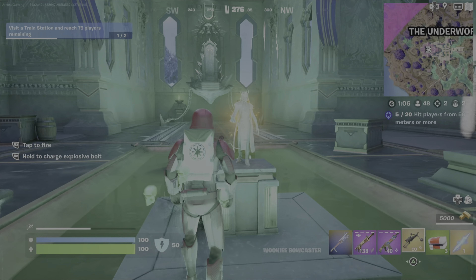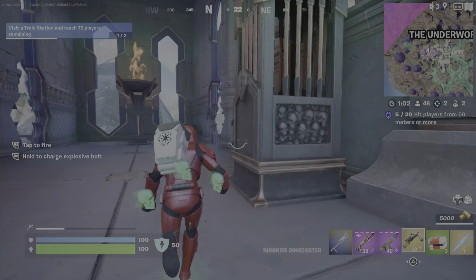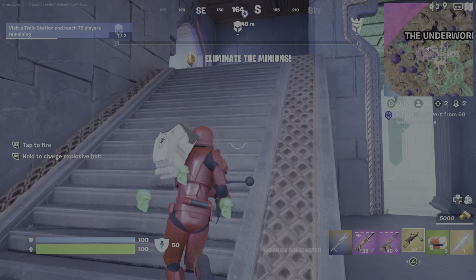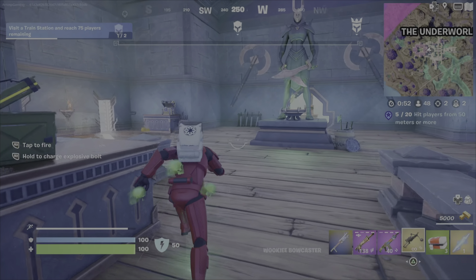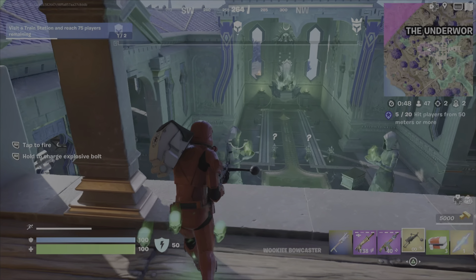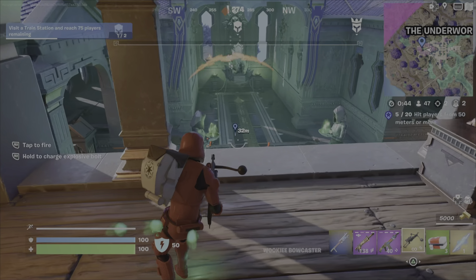Probably the easiest and quickest way to rack up the numbers once you have a bowcaster is to go to one of the shrines, knock over an idol, and challenge a god to a battle. Millions of minions will spawn and killing them counts towards the total. If you can finish off the boss, that counts too. I managed to complete it by killing nine minions plus Hades to reach number 12.